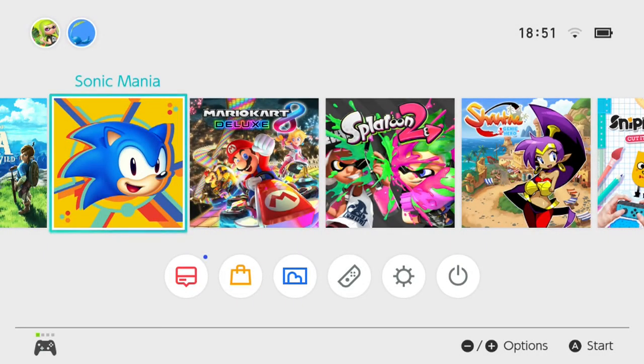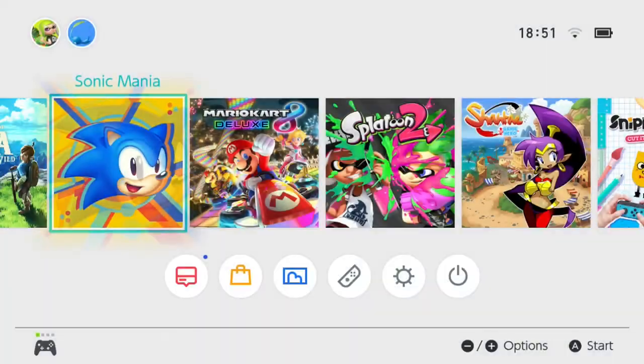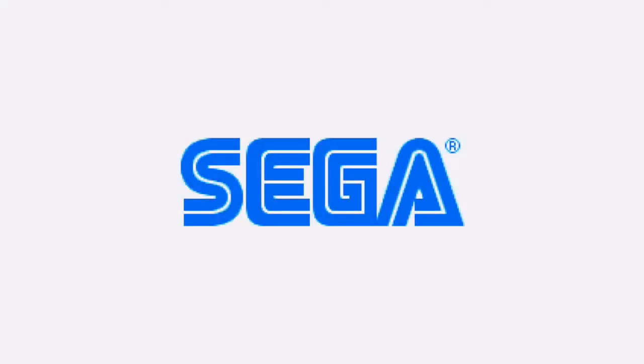Hey everyone, we're going to play Sonic Mania today. I've got my friend Mike with me. Mike has no idea what this actually is — I've not told him. I'm not going to say anything else, just press the button. Press A — that's the A, not the B. You can be me; I shall be...